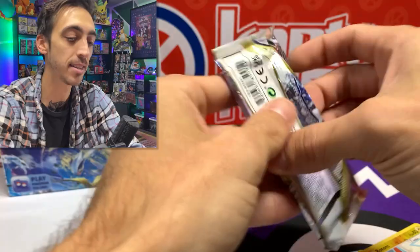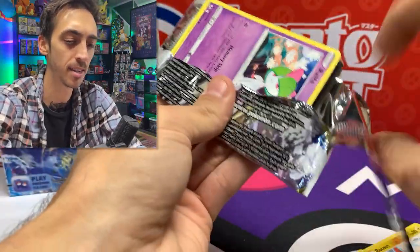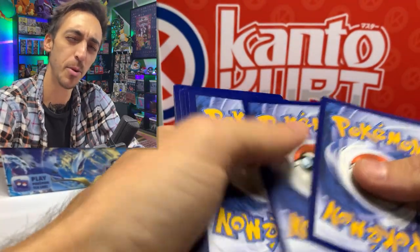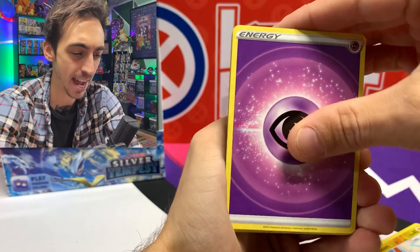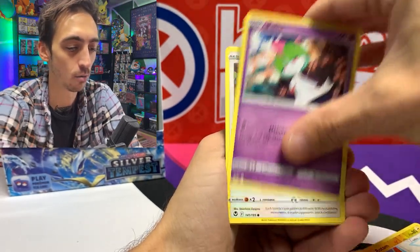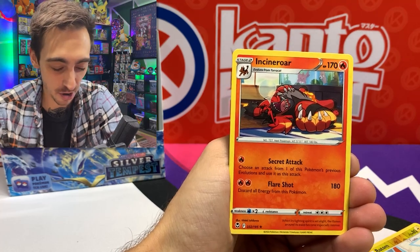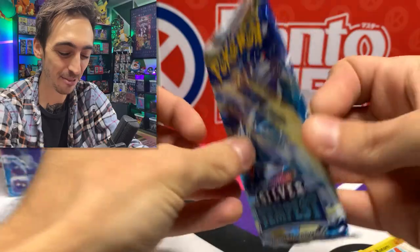Couple more packs on the right side and we'll get into the left side. Do you guys have any superstitions about which side of the box is better? Do you always pull from the right, the front, or the back? I kind of just grab random ones. We've got Fletchrinder, Ralts, Spinda, Pikachu, Noibat, Togedemaru, Meditite, and the non-holo Incineroar for our rare — one I needed for the binder.